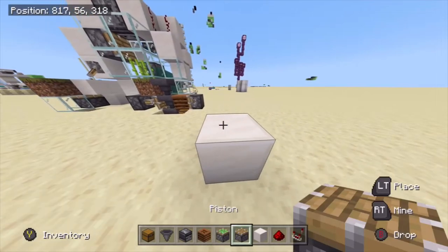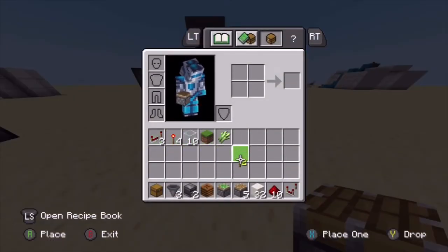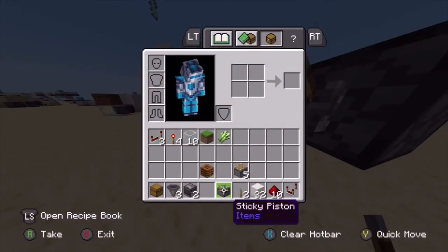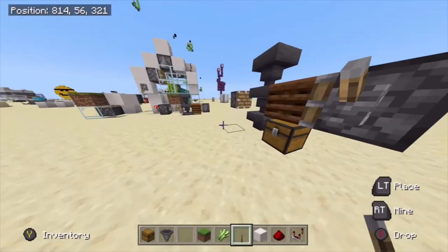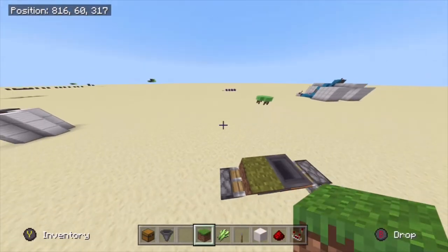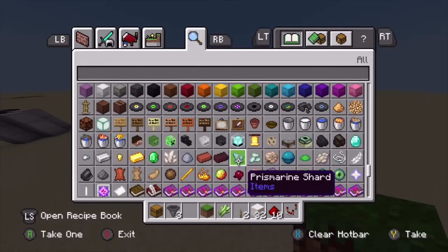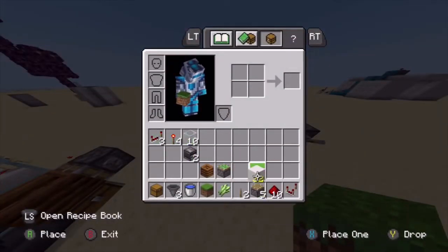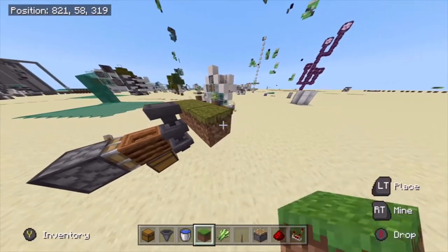Come out two blocks and place another piston facing the opposite direction. Then grab your lever and place it on that normal piston — that is the lever that will be toggling from composter mode collecting bone meal to sugar cane mode. Then come over to this side, place your grass block down. You won't be able to place your sugar cane yet. You'll also need one more water bucket.